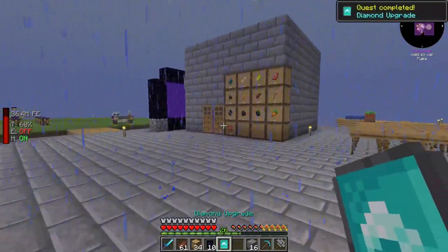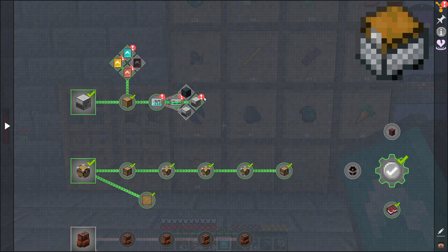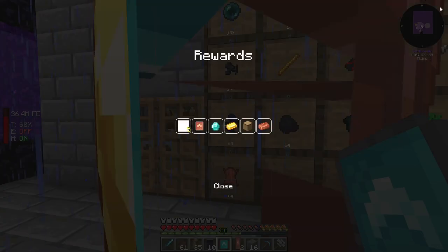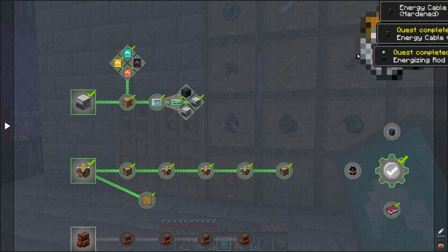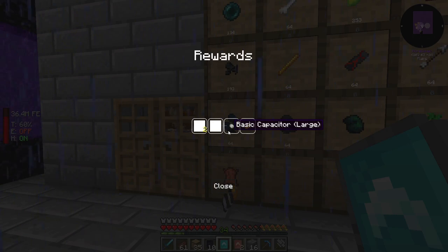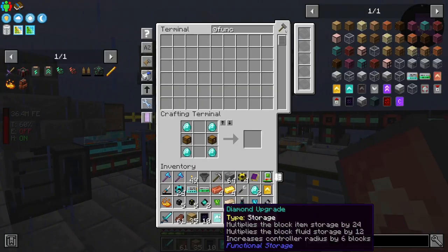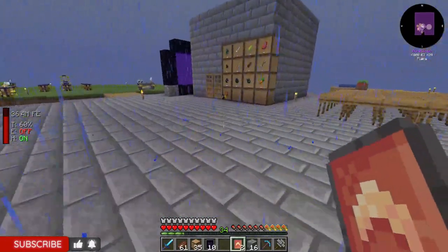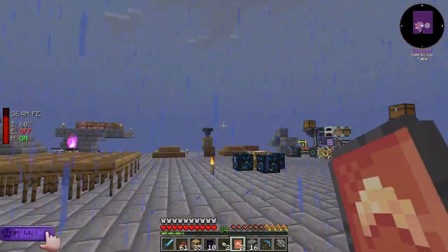Honestly, once it gets to Diamond, Diamond seems to be the best tier in my opinion. The only reason I did all of them is to get the quests done. So I can come in here and claim all these rewards — and as you can see, quests have been completed from previous times, which completed even more quests. I'm just gonna toss this all up in here, getting this all set up. I will be right back.